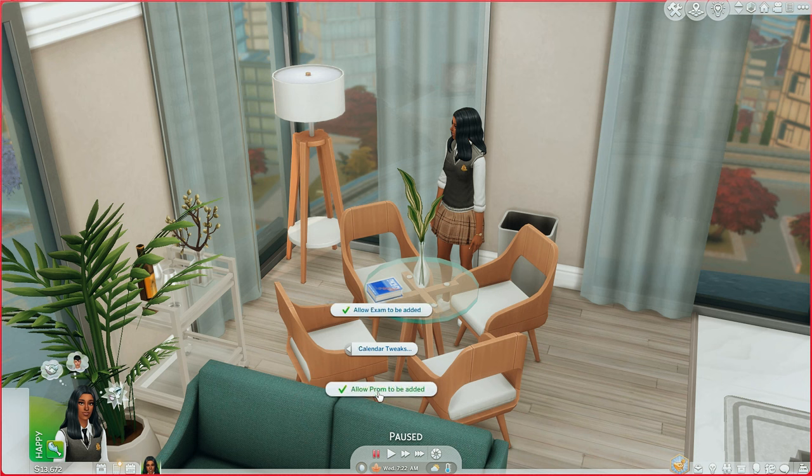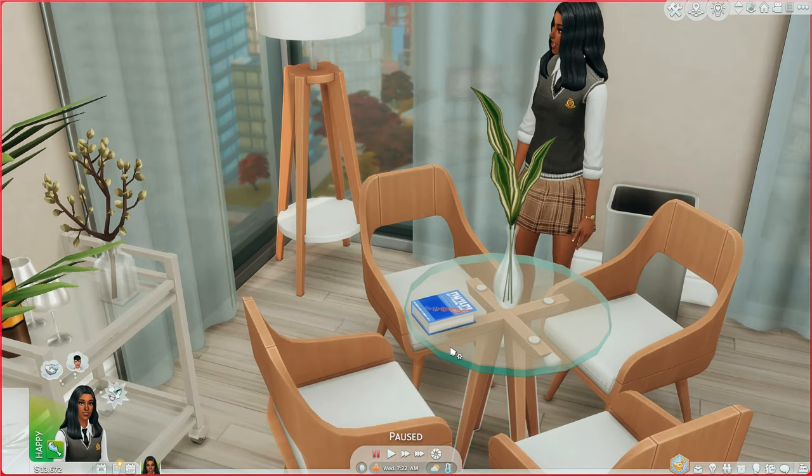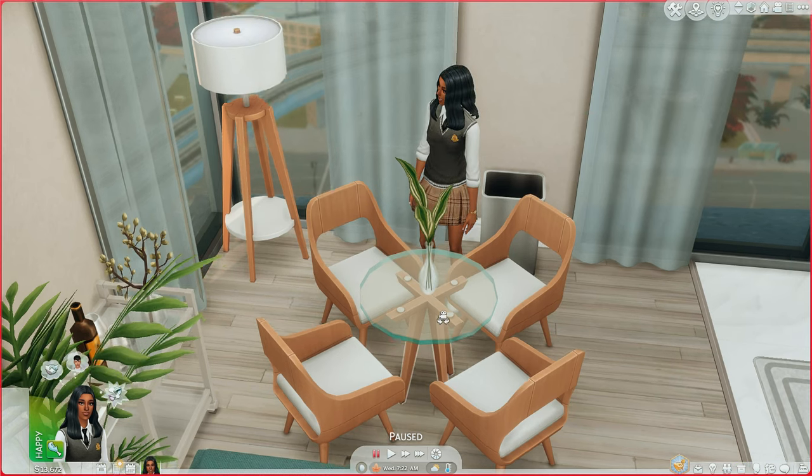To allow a prom event on a specific week, Shift-click your teen sim's homework and select the Calendar Tweaks option. You can toggle 'Allow Exam to be Added' or 'Allow Prom to be Added.' I'm toggling prom off so it won't generate every week. If you do want prom, you need to turn on 'Allow Prom to be Added' during a specific window: Saturday at 11 PM to Sunday at 3 AM. The game will then generate prom for the following Saturday. After it generates, come back and click 'Disallow Prom to be Added.' Check Little Miss Sam's notes for full details.